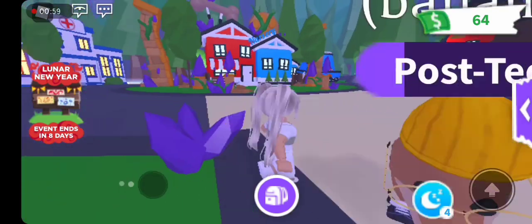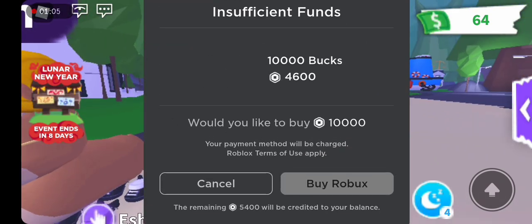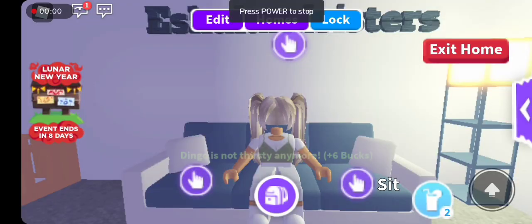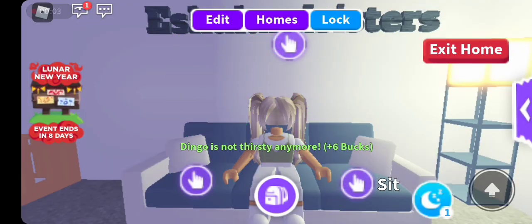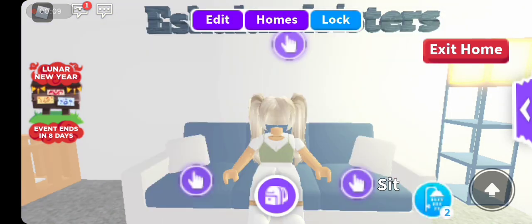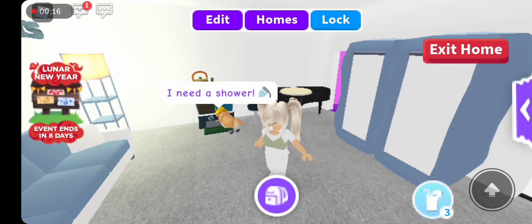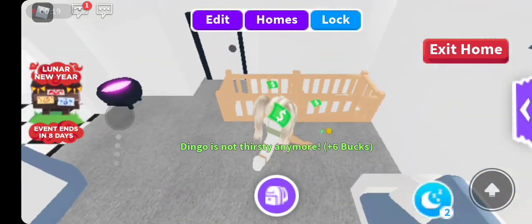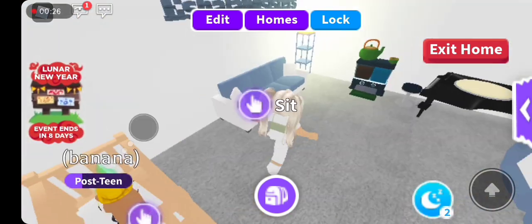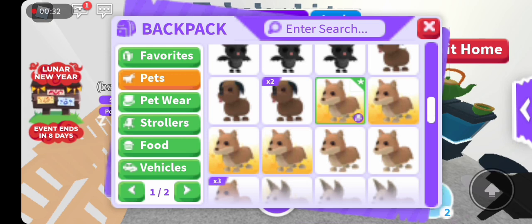Those were the tips for collecting money. Now we'll get to tips for collecting pets and making neons. To make your inventory rich, you need to make some neons. Level up your pets and make them neon in your grinding room. I made my dingo a post-teen in this grinding room in only about two days.